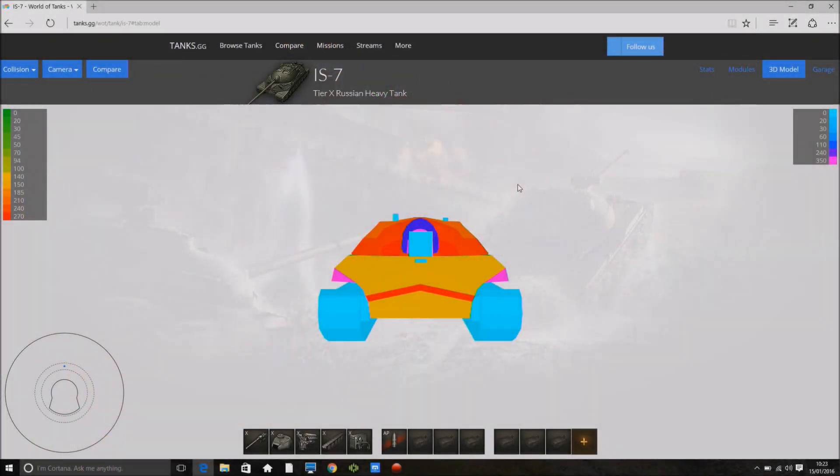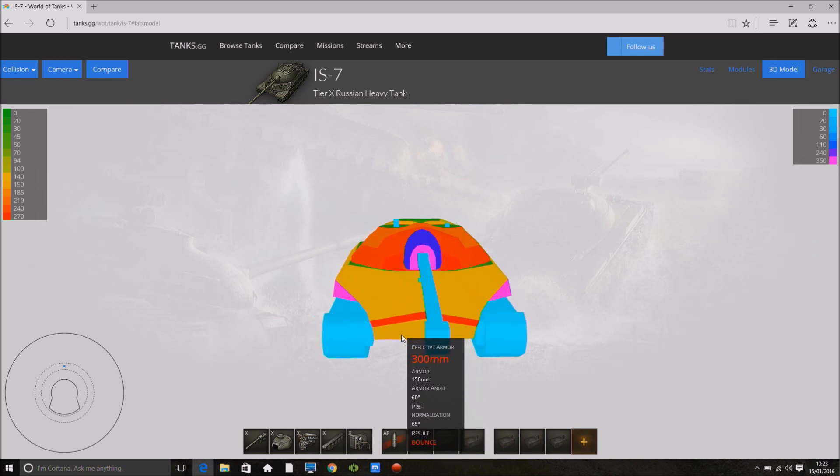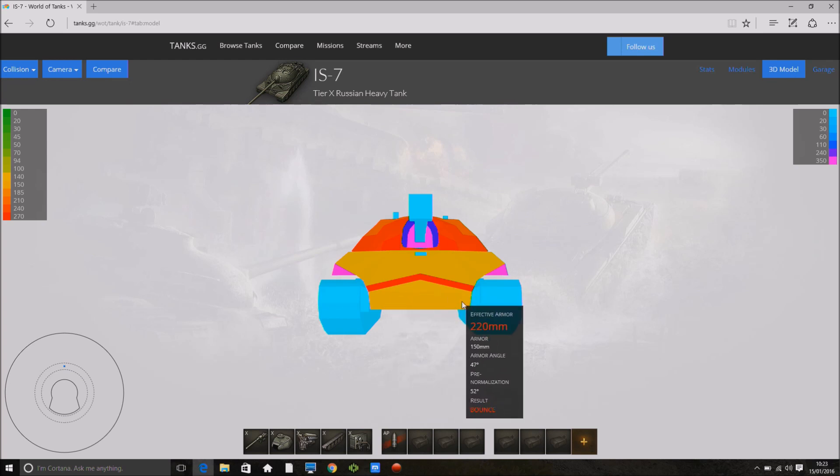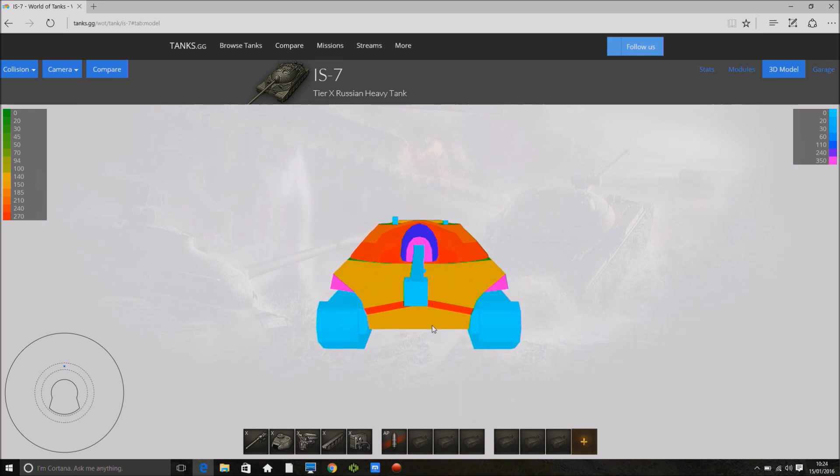Looking at the IS-7 in tanks.gg — this is one of the best tanks frontally in the game. That ridiculous pike nose is 150mm plate thickness, but because of the pike nose the majority of the front plate is around 300mm effective armor or over. There are a couple of patches of 280-290mm lower down, but that's still 290. The lower plate is 150mm, not quite so well angled — so you need to play this tank close to people, as getting further away actually squares up the front plate.